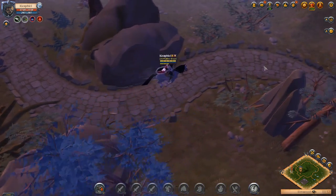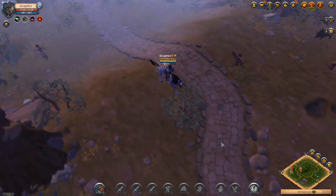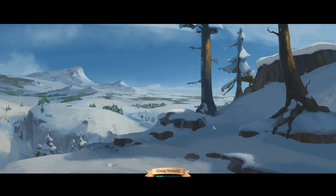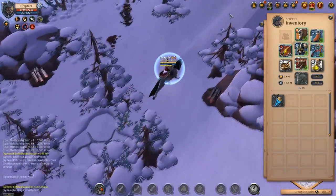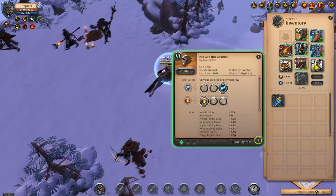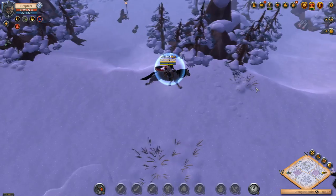Hey everyone, it's your boy Graphic back with another video. Today we're going to be doing some 1v2 hellgates. We have a build here that we're going to be trying out, and I'm going to run you guys through the build very shortly as I'm running to a good hellgate spot. We're going to be running the hunter's hood with retaliate and the balanced mind.